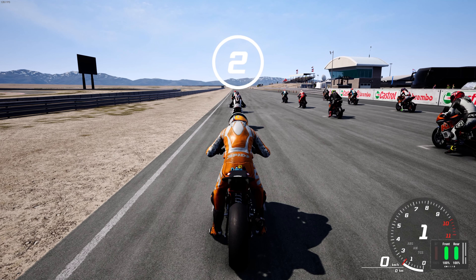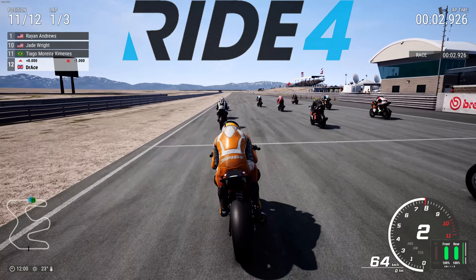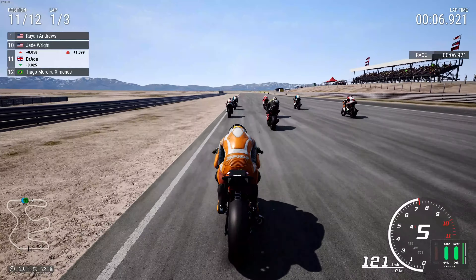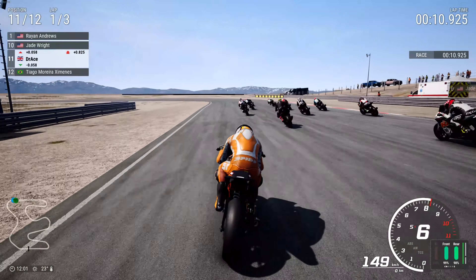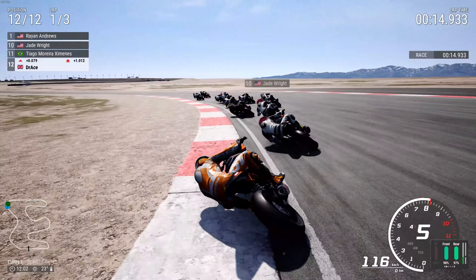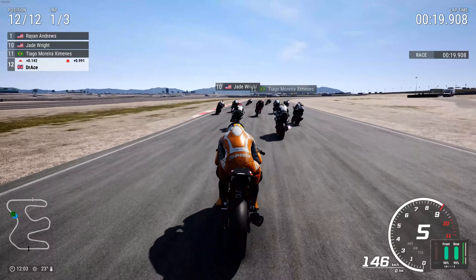Hi guys and welcome back to another Dr. Ace video. Today we're going to be playing Ride 4, using the KTM 390R here at the UMC track. This is going to be the Pro 300 Cup in career mode. Very exciting to be playing this again — the 300cc bikes are a blast to use, so I was very excited to use this KTM.